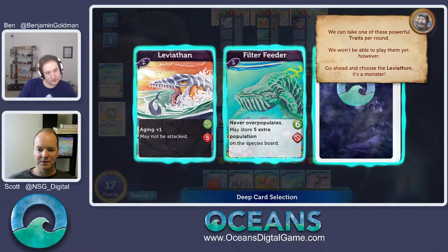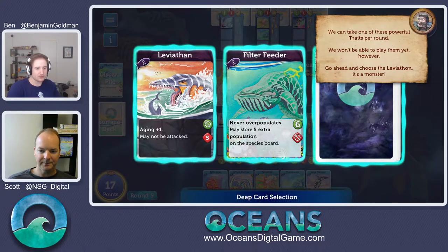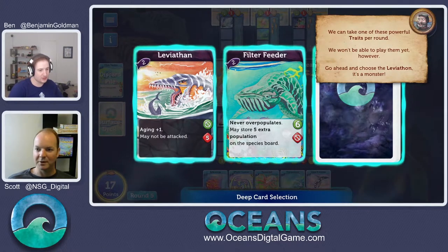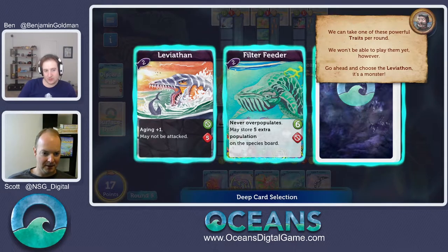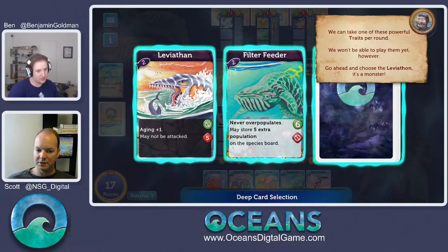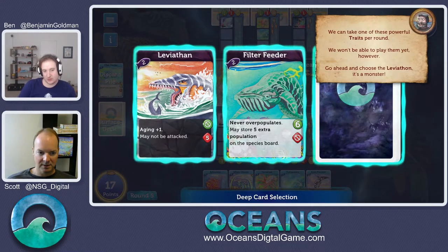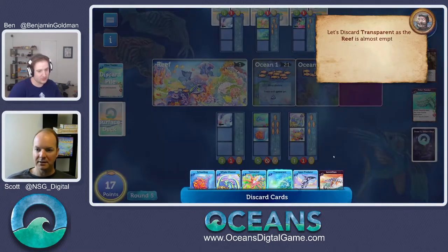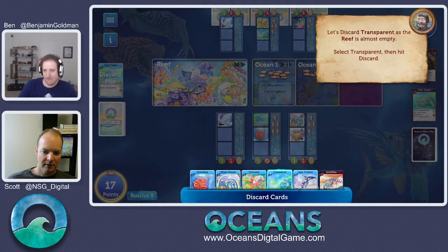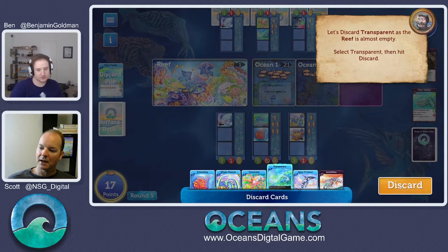Big change from the core Evolution system. There are some cards in here — you see them the first time and you're like, holy crap, are you kidding? For example, look at Leviathan. He has an attack of five — takes five population each time he attacks and may not be attacked. This guy is a monster. Surprisingly, they also have drawbacks: he cannot forage, he must attack. That slash means no foraging — he has to find somebody to attack. We're going to go ahead and take him, and we get a discard to end.